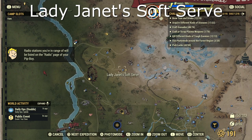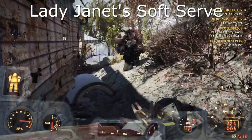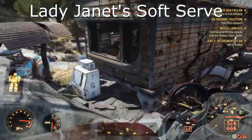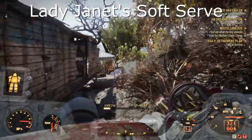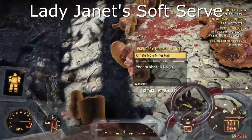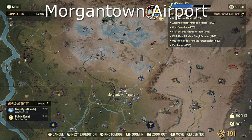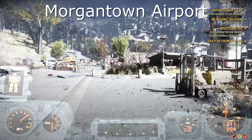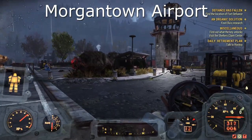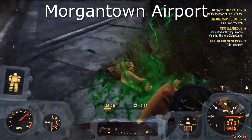Next on the list we've got Lady Janet Soft Serve. I found this mole miner just outside one of the caravans — fairly straightforward. Now when we go over to Morgantown Airport, I believe there's a couple that can spawn in this area so make sure you look around the outskirts as well. This one was just by the radio tower — very straightforward.